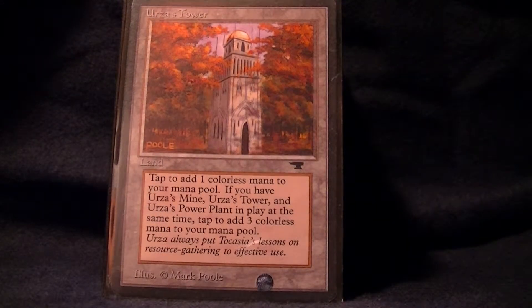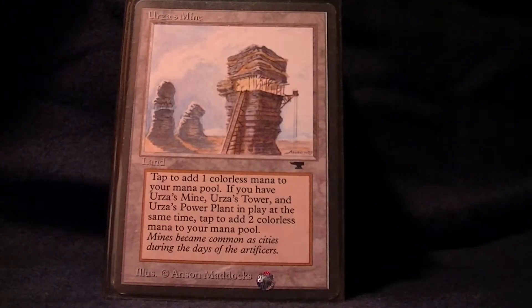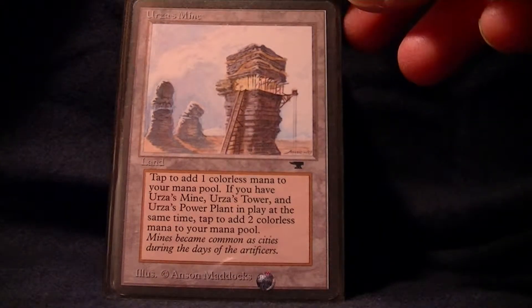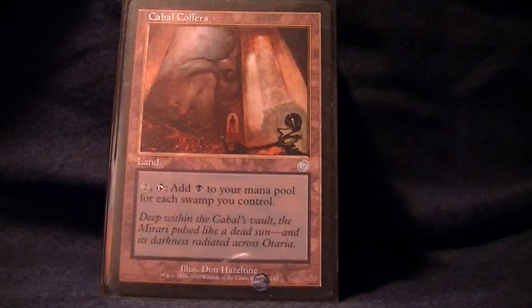I tried to make it stacks, a lot of control, things like that. But it's kind of budget right now — I don't really have all the cards I need. I'm trying to run Tron in here: Urza's Tower, Power Plant, and Mine. Trying to run Tron without green or blue is kind of funny. I've never really been able to pull it off, because if I want to tutor for things, I always have better things to tutor for than that mana.